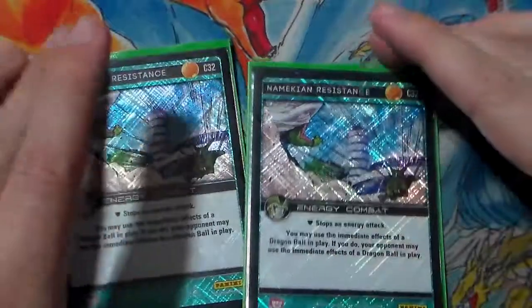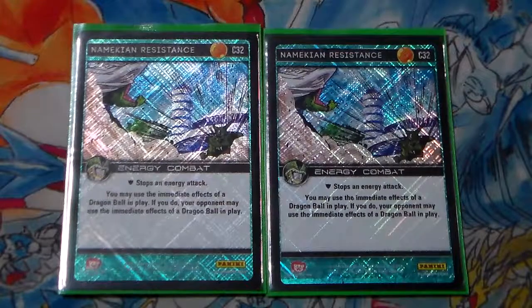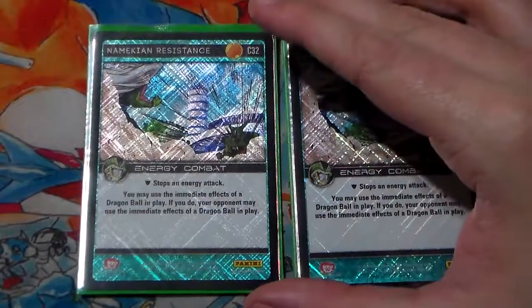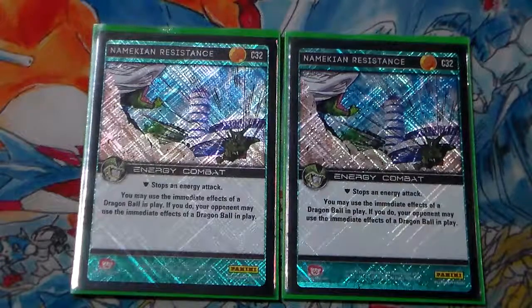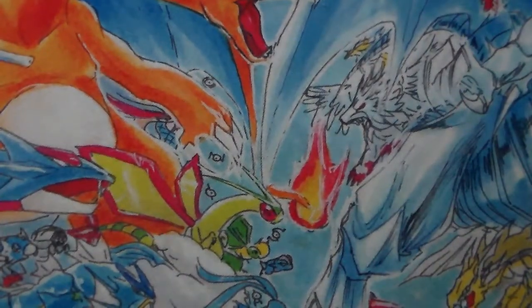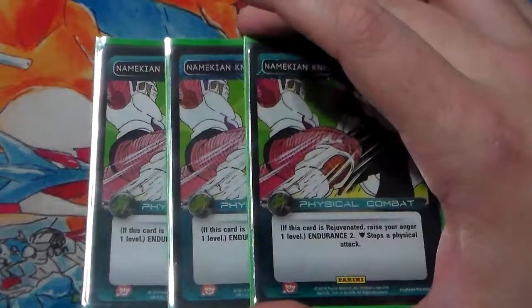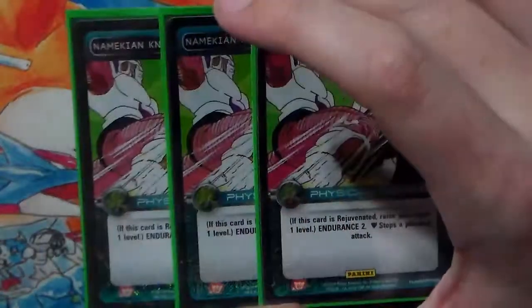I'm currently testing two copies of Namekian Resistance in this deck. The main reason is because I'm running Set 5's level 4 — Revitalized. Getting to use the immediate effect of a ball in play is awesome, though our opponents also get to use the same effect. But if we're on our level 4, our opponents can't use that effect. We can also just use it to block the energy attack. The only physical blocks in this deck are three Namekian Knee Block — two Endurance, stops a physical, and if it's rejuvenated, raise your anger 1. If you just discard and rejuvenate it, that's a free anger passively.